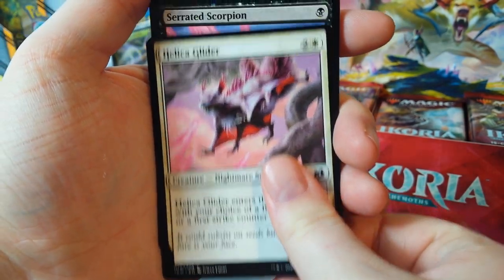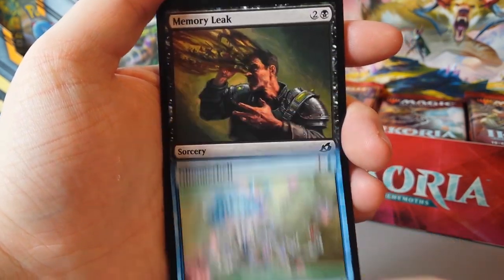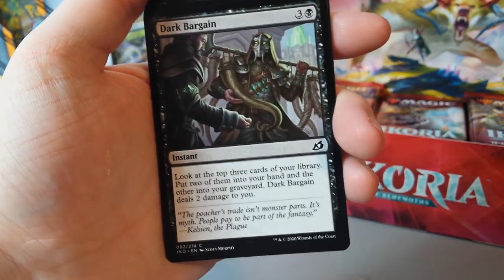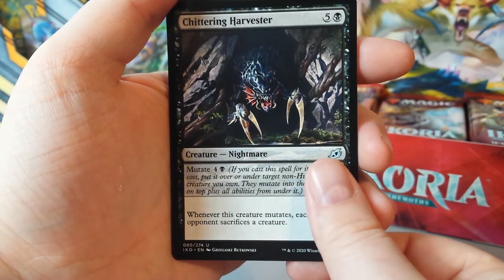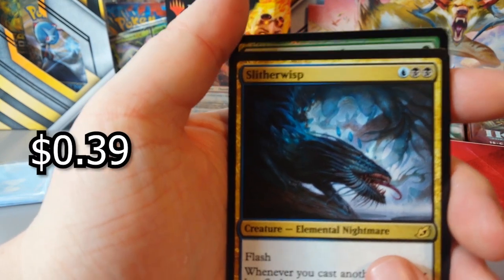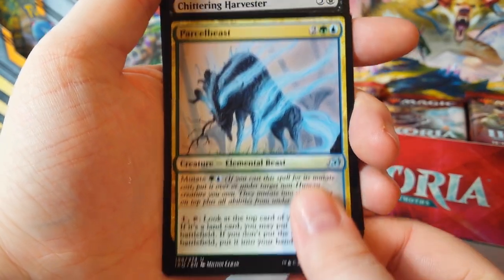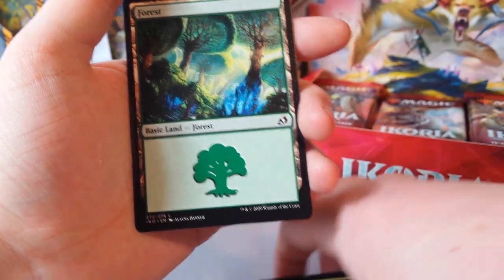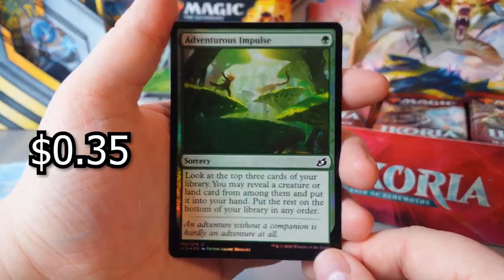Spell Eater Wolverine. Helica Glider. Serrated Scorpion. Greater Sandworm. Glimmer Bell. Memory Leak. Essence Symbiote. Light of Hope. Dark Bargain. Clash of Titans. Chittering Harvester. Sliver Wisp. Parcel Beast. Sliver Wisp was our rare. Got a cheeky forest and a holographic Adventurous Impulse at the end. You must get something at the end of each of these packs — that's brilliant.